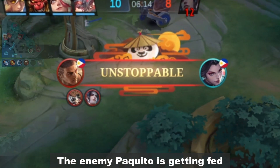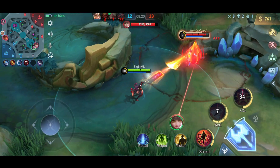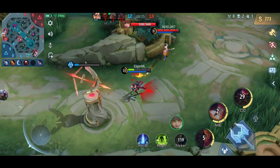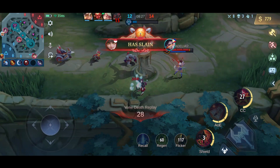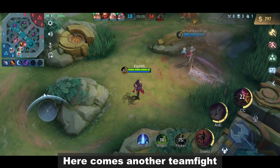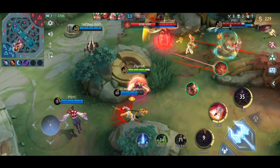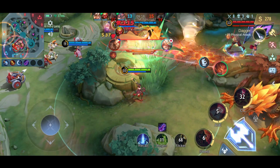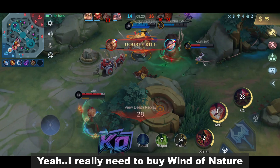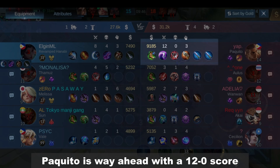The enemy Pakito is getting fed. Let's try 1v1 again. I got owned by Wind of Nature. Maybe I should buy one. Here comes another team fight. Yeah, I really need to buy Wind of Nature. Pakito is way ahead with a 12-0 score.